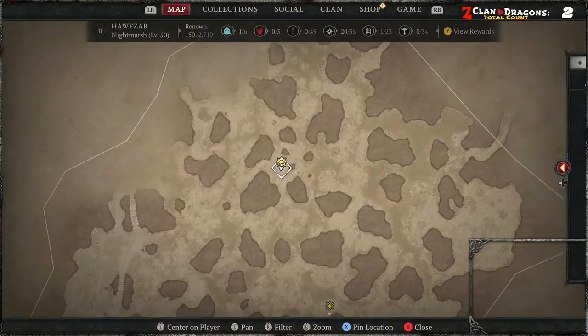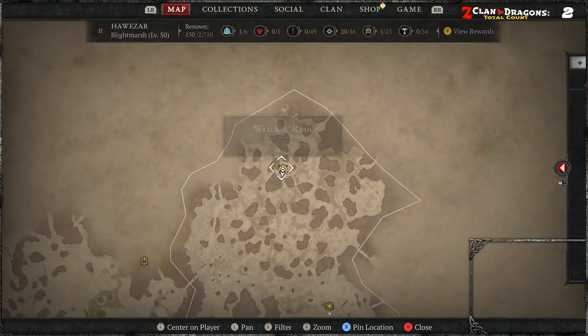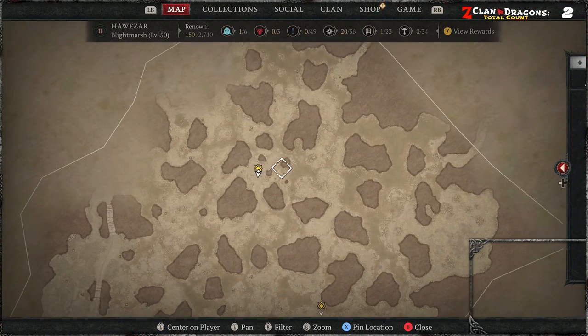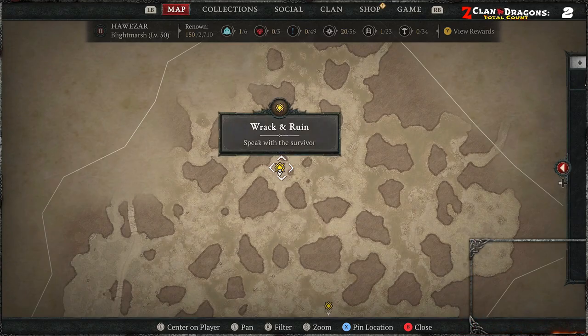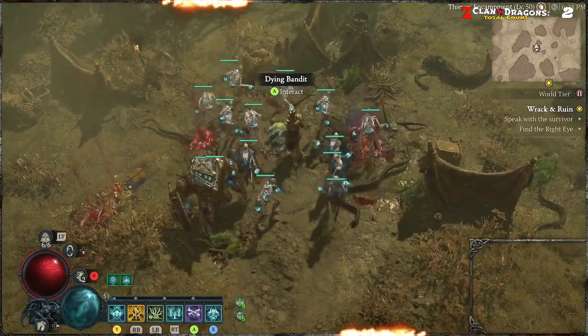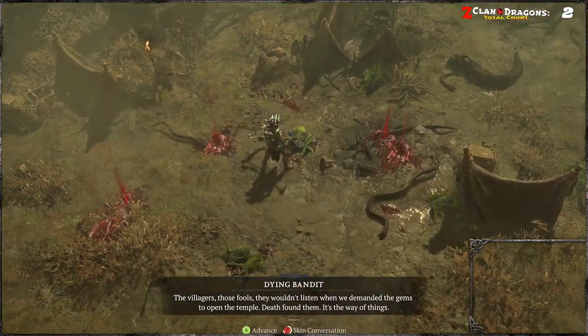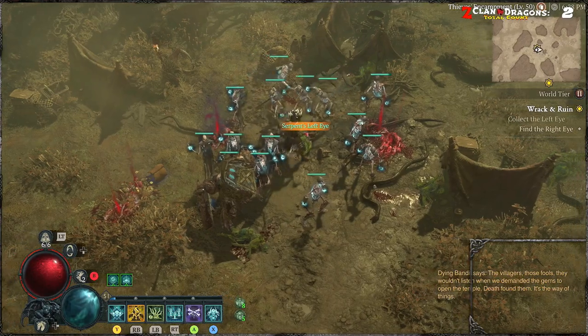So, the first one I found right over here. You will have a big circle over here, just look for these kind of three little rocks. And once you encounter, there's going to be an encounter with this guy here, and a few enemies. You kill the enemies, and then the dying bandit, you talk with him. And he will drop you the left eye.